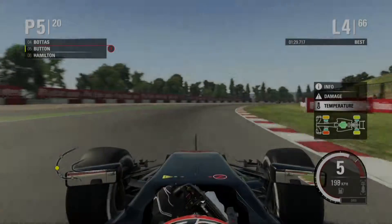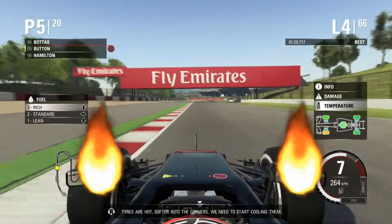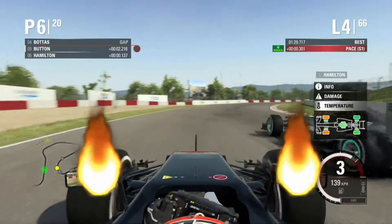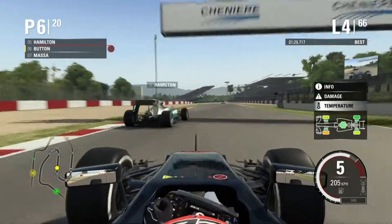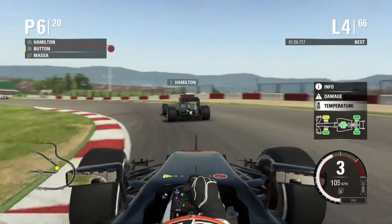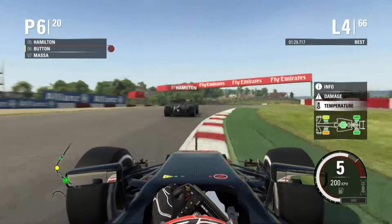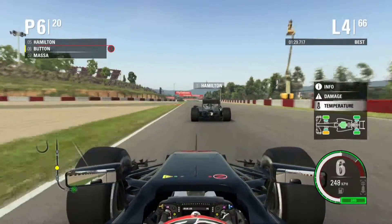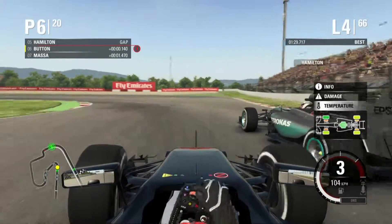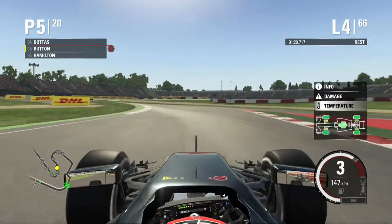That's the end of the first lap — moving into lap four where our tires are a little hot. We totally went past the braking zone and that let Hamilton go by us, putting us back down in sixth. We're going to try to get him back on the DRS straight — we go on the inside, Hamilton goes down in the middle of nowhere, and that allows us to get by him.